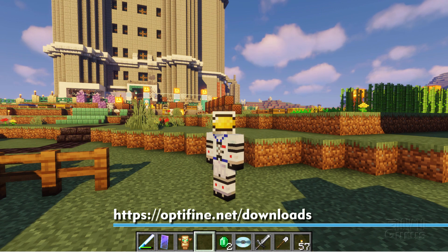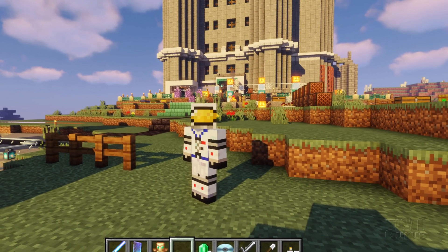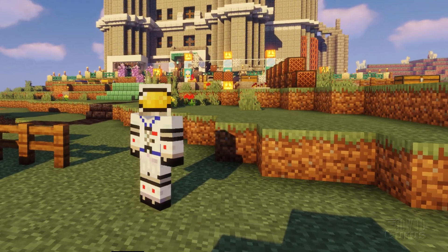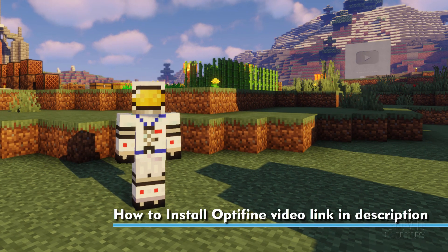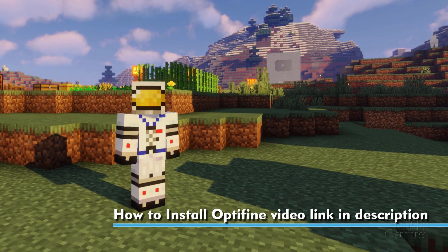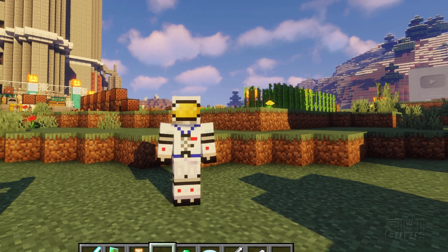You first need to install Optifine, and I have that installed on this. Once you have that installed, all you need to do is use the right setting to get those grass blocks looking a lot better. If you don't know about Optifine, I have a different video about that — I'll put a link in the description. But let's see what the settings are here in Optifine to fix the grass block.